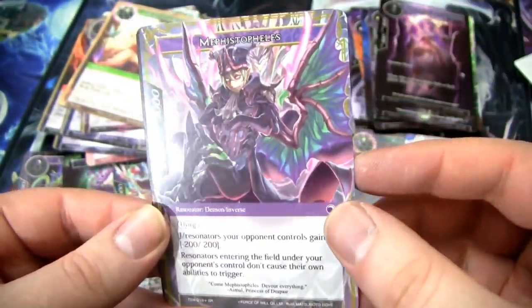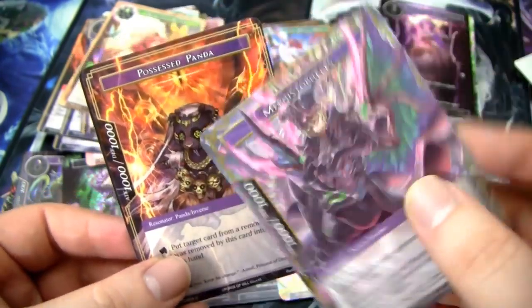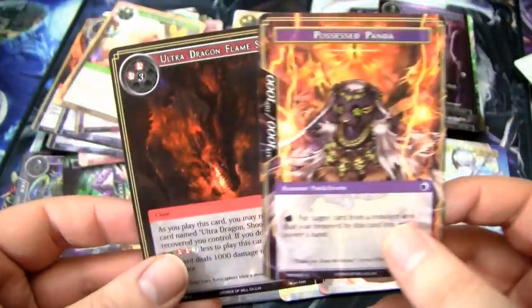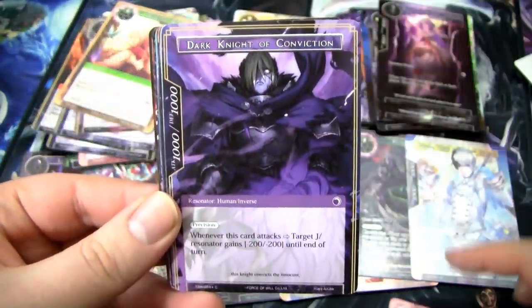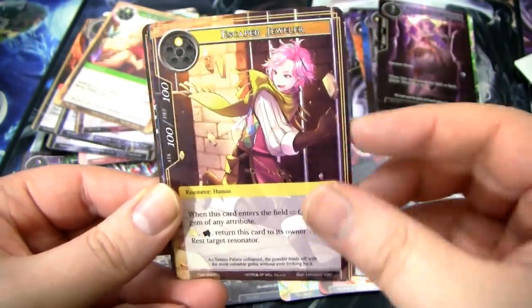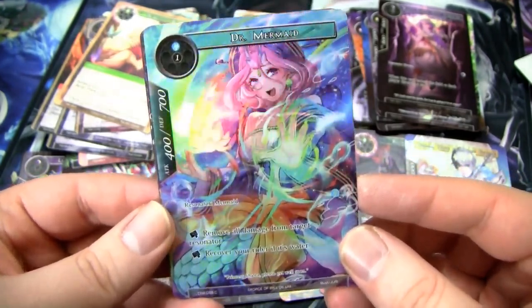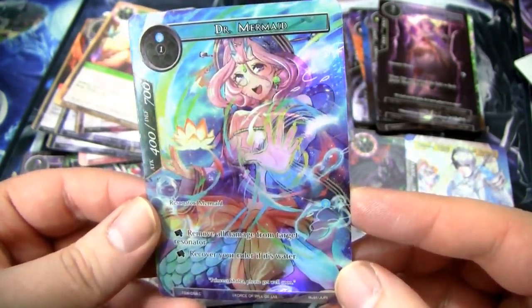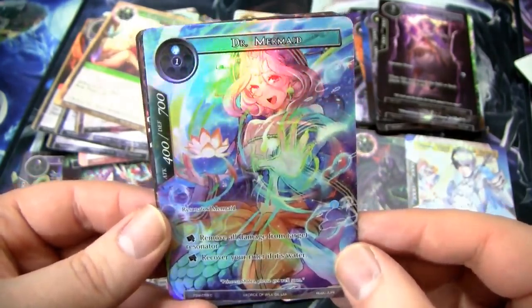And then we have a Mephistopheles — this is a super rare flip card. Starts off on this light side and flips over. I think it's actually a decent card so it might be worth playing. Possessed Panda and an Ultra Dragon Flamespear. This is a Lily's Protector and another Dark Knight of Conviction. We definitely have at least four of these. We have a Full Art Dr. Mermaid — removes all damage from target Resonator, or recover your Ruler if it's water. Interesting — recover your Ruler, not J-Ruler.